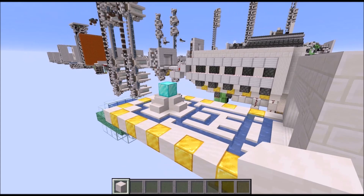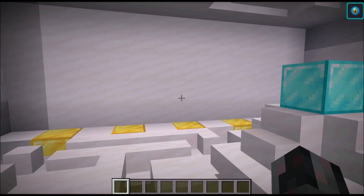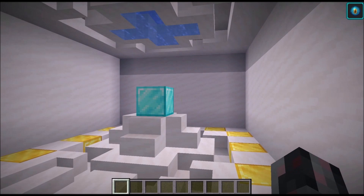And voila — so now everything is finished up. My conduit power is currently running, and with that everything is waiting for the next player to come and trigger this trap. With that we have finally reached the end of this tutorial about those three simple drowning traps. I hope you enjoyed this little tutorial.